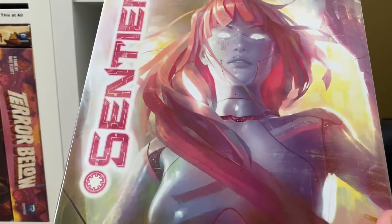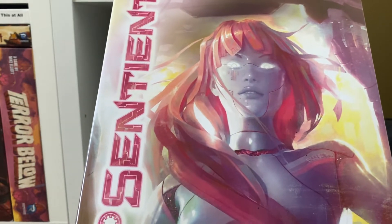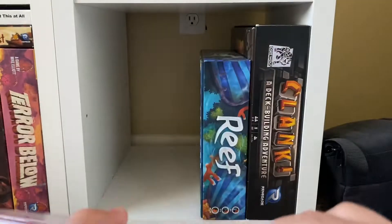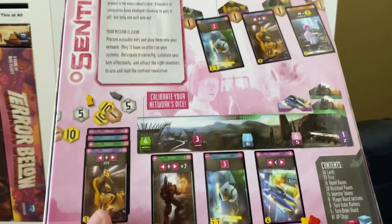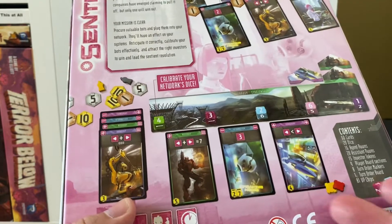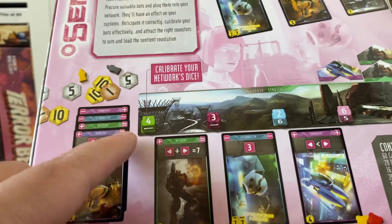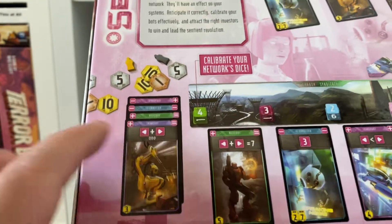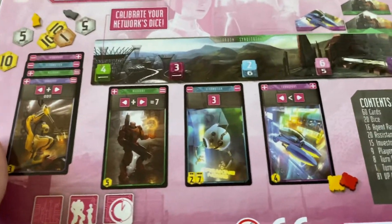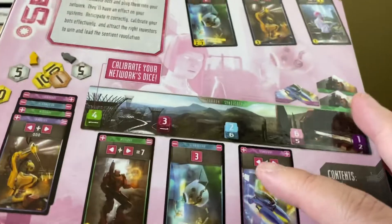The other game by J. Alex Kevern is this one — Sentient — a game about building cool robots. It's also flown under the radar, I think partly because it's been a little expensive due to these custom engraved dice, which add to the cost. The game is interesting and a little mathy. You're playing three rounds trying to get these robots hooked up to a corporate network. What's really cool is that robots give you points if the mathematical statement on them is true with respect to their dice — for example, one card says left die plus right die must equal seven, and here we have a four and a three.